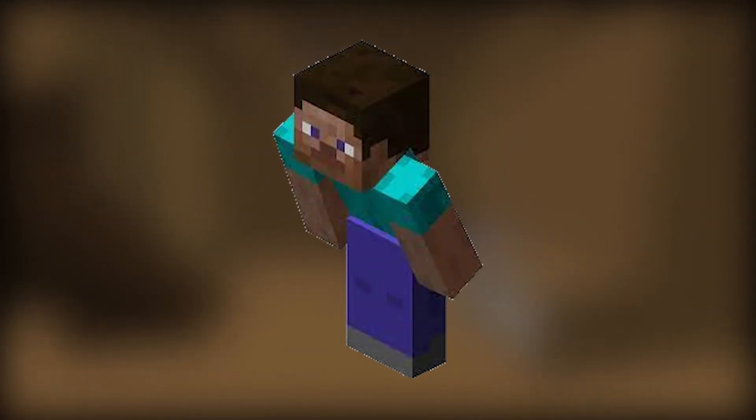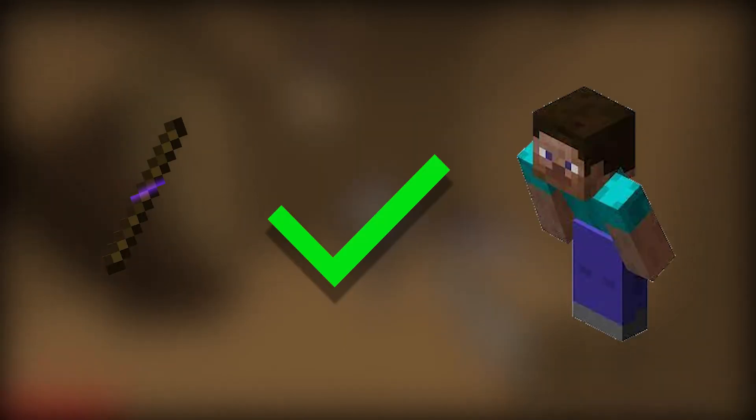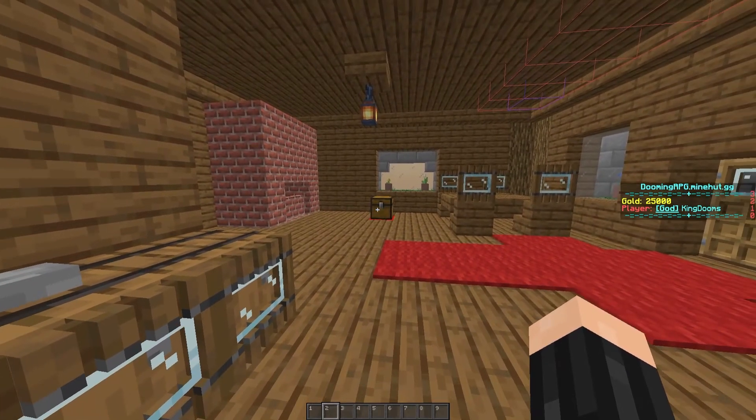Instead of removing, for example, your shift key, which is normally your sneaking control — instead of removing features like that — we add our own buttons to make it better. In this case, we're going to use an item that's already in the game.